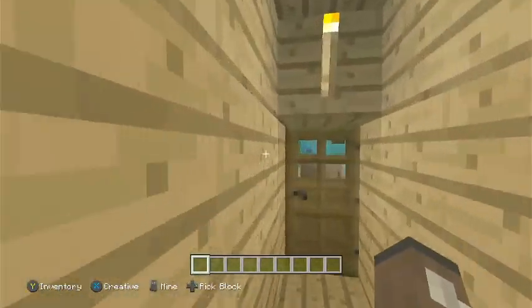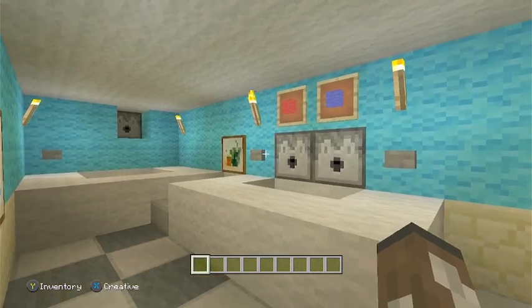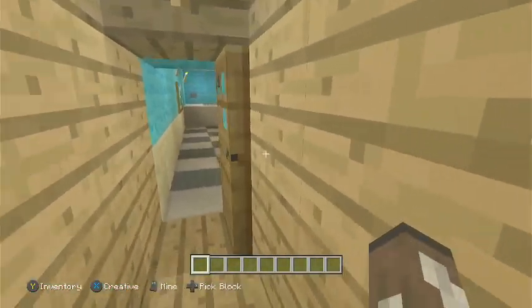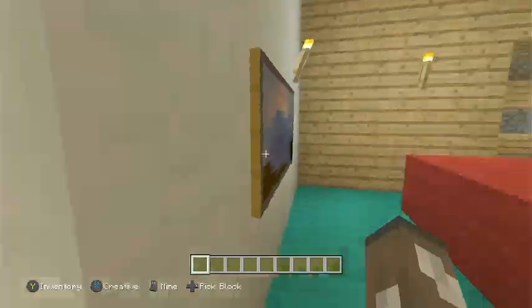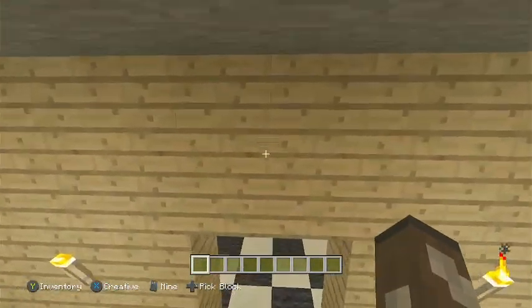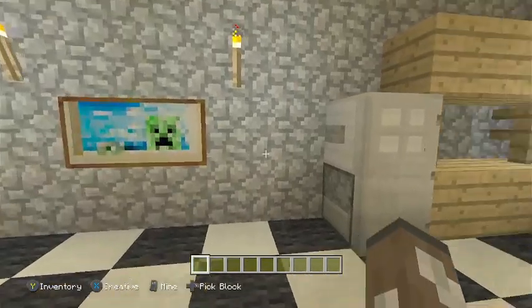We can start in the bathroom — it pretty much hasn't changed. There are a couple of paintings in here now, and these are actually just blocks. There's no lever here or water in the toilet, but that's how Darwin has it. Then we have the living room, which is also pretty much the same. I think these paintings are gone and the living room went back to its original state, without the glowstone.